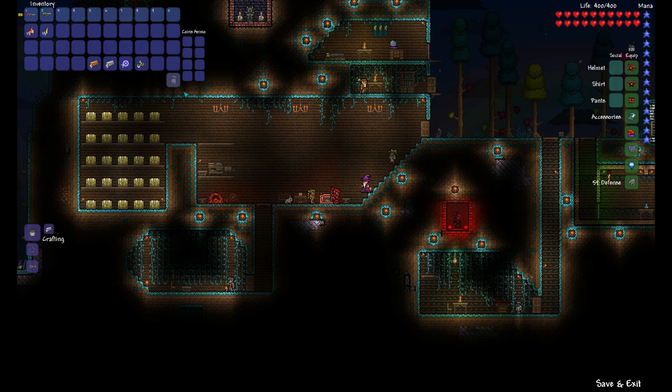I also suggest getting a laser rifle. This will help you kill the probes and is dropped from the wall of flesh. Next thing we're going to need is a mechanical worm. The mechanical worm summons the destroyer and is crafted with 5 copper bars, 5 iron bars, 7 souls of night, and 6 rotten chunks.